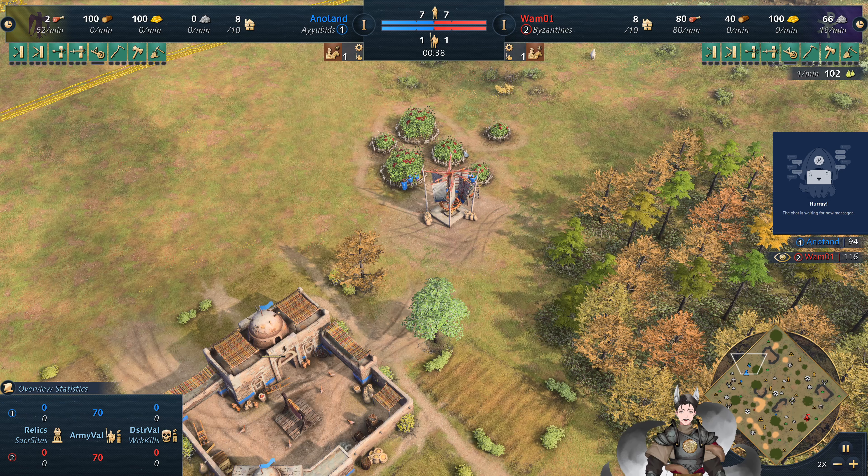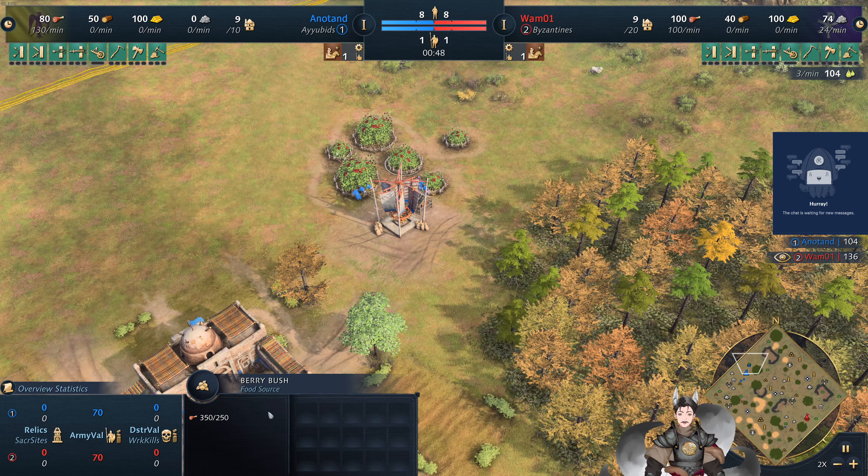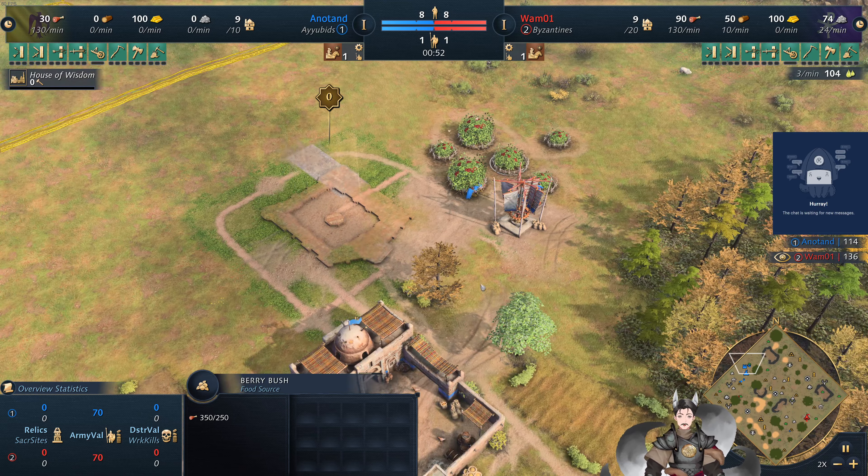The Ayubids do have access to improved berries. Right now, these berries collect at the same rate as deer, as well as have a bit more capacity.